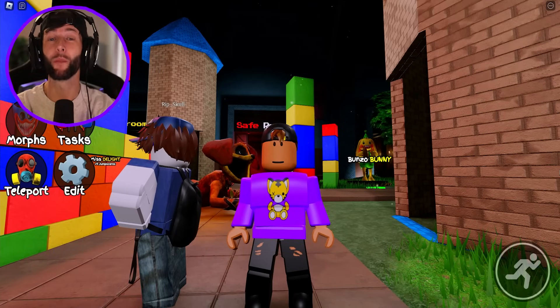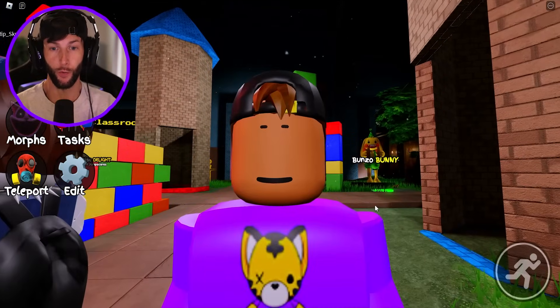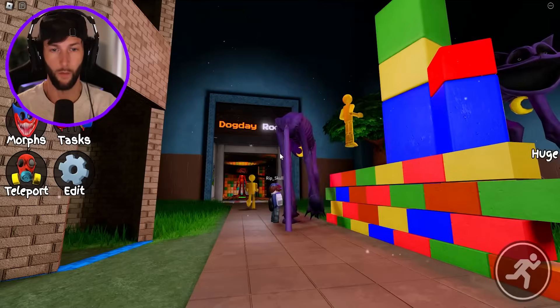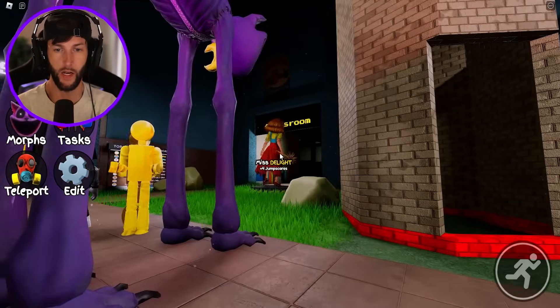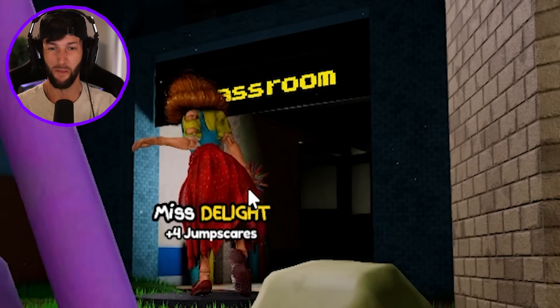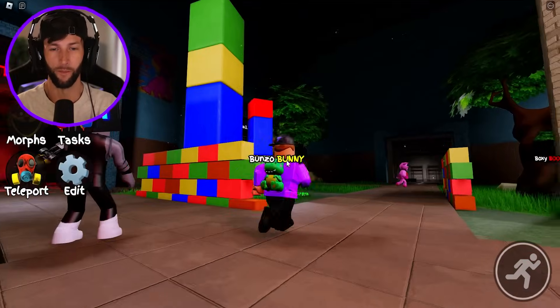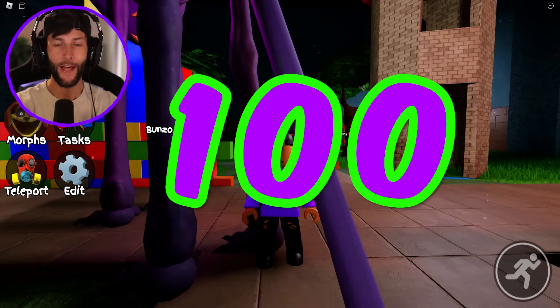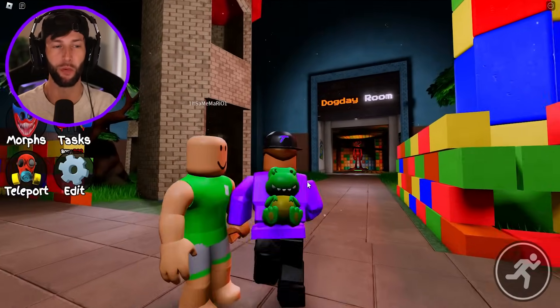What's up you guys? Welcome back to another Roblox video. Today we're going to be playing this Poppy Playtime Chapter 3 roleplay game. Look at this - we got Nightmare Catnap in here, the train station. There's Miss Delight going to the classroom. This game is so cool. If you are ready for this, make sure to hit that like button. Let's go for 100 likes on this Poppy Playtime Chapter 3 roleplay.